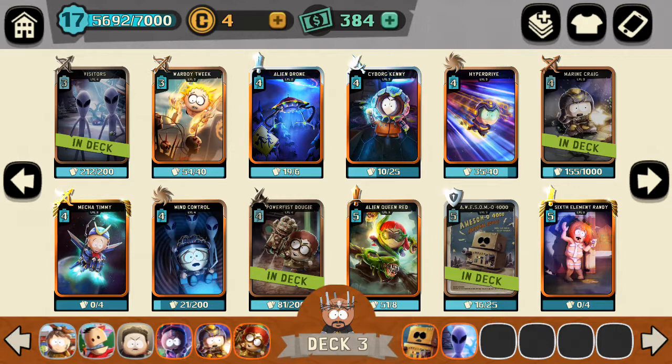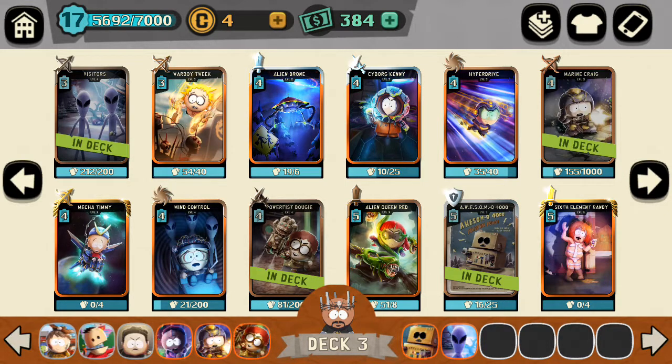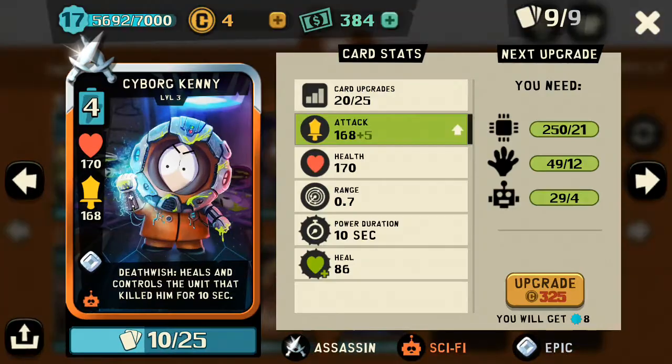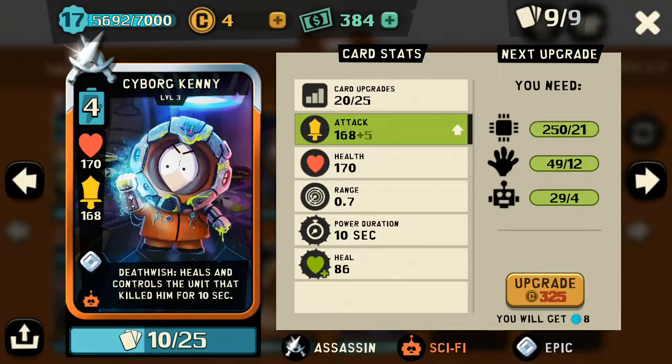You always want a direct damage or spell of sorts in your deck. So what we're going to use here is Kenny. You cast Kenny close to a pesky unit and it will take control of that unit. He's also a good initial cast — it forces them to either take the damage from him or burn their own instant damage spells such as lightning bolt or Transmortify to eliminate him.